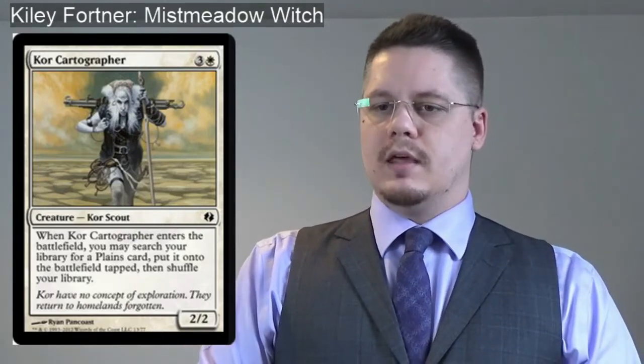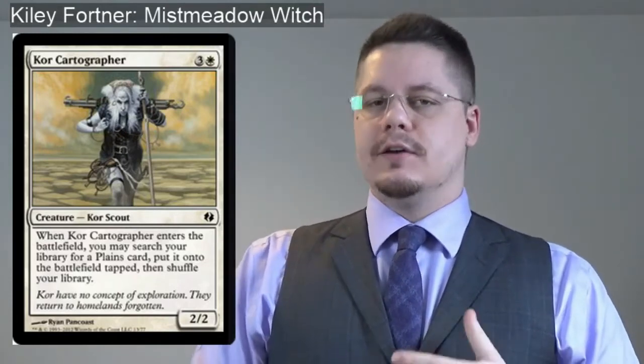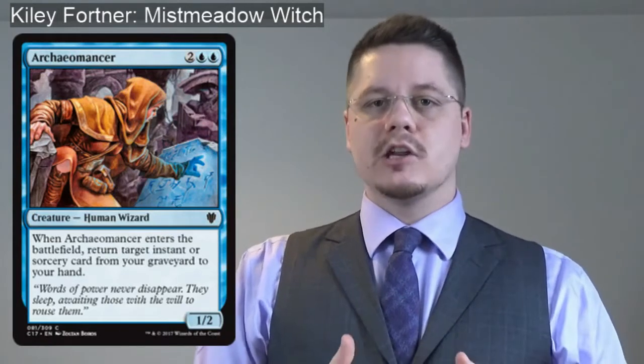I also have an artifact that searches for a land and puts it in your hand, so I definitely want to make sure I'm not missing land drops. Mulldrifter is definitely a great card — for four mana every turn I can draw two cards, which is pretty good in a common deck. Archaeomancer is going to go back and get me some really important cards to help keep the game manageable. I do think people are going to go a little faster than me — blue-white in commons is difficult to keep up with sometimes — but I have a couple cards as sorceries and instants that are going to slow people down, and with my commander I can just keep playing them over and over again.